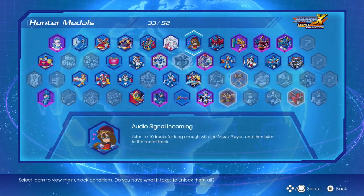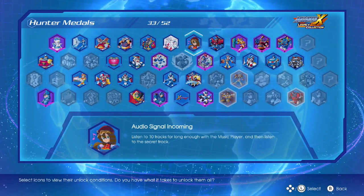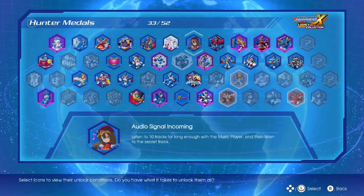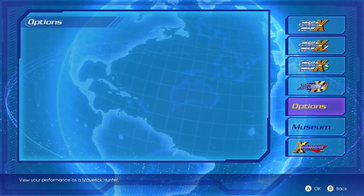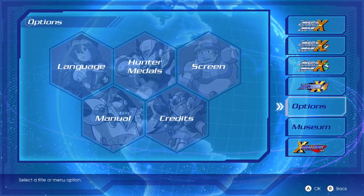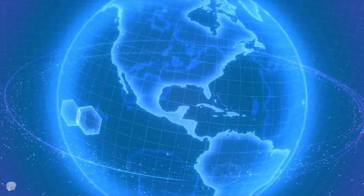Now we're going to talk about the next achievement: 'Audio Signal Incoming' — listen to 10 tracks long enough in the music player and then listen to the secret track. I have some bad news for you: this one is actually really lame in my opinion, and I didn't even realize it was a secret when I unlocked it.